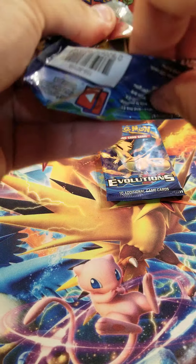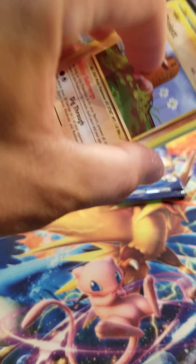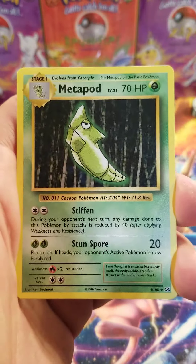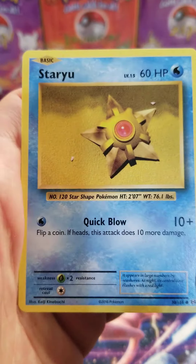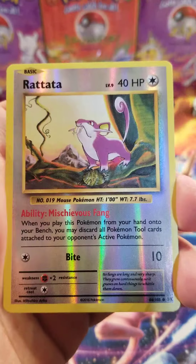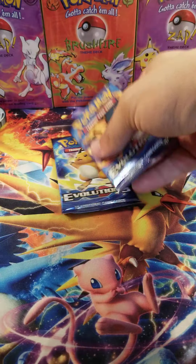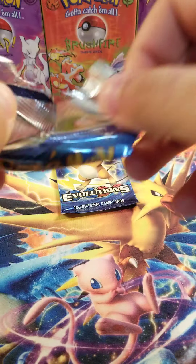That Mewtwo looks awesome. Professor Oak's Hint, Metapod, Diglett, Doduo, Pikachu, Staryu, Onyx, Reverse Rattata, and a Farfetch'd. Last two packs - here we go! This vintage pack is gonna be so much fun. I'm so excited, I'm nervous but excited. Sandshrew, Weedle, Tangela, Ponyta, Doduo, Pokedex, and a holo Raichu! Nice.